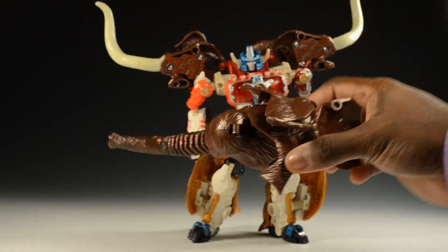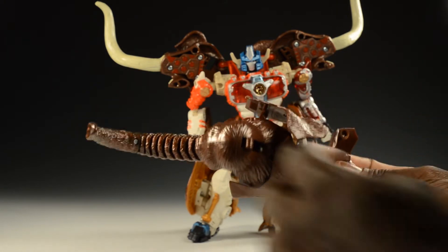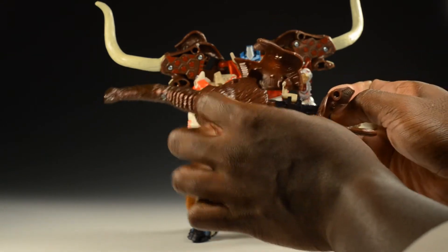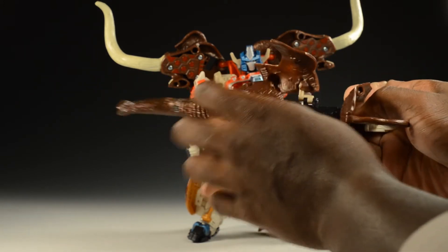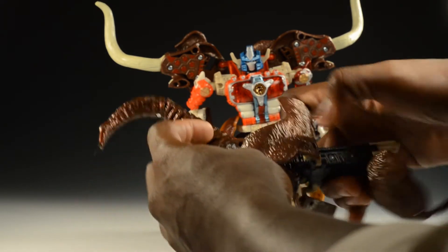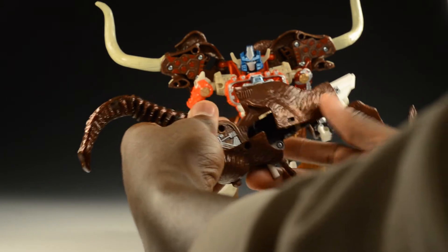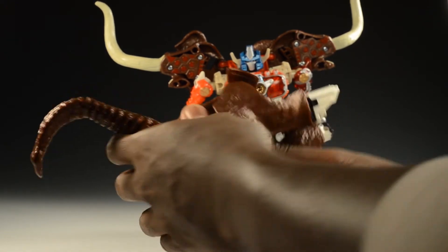His cannon — or rifle — that I had shown earlier is already assembled, but he has to have a way to hold it. What you do with those two flaps: you flip that little flap off and then boom, his handle is right in there. I'm impressed I was actually able to do that with my lack of fingernails. So just holding it together, flipping it up — it's kind of hard because of the way it's shaped — but there's his cannon and it just pegs into his hand.